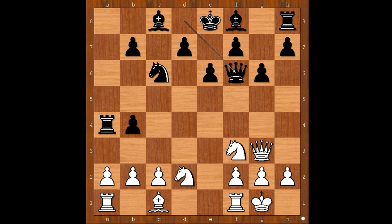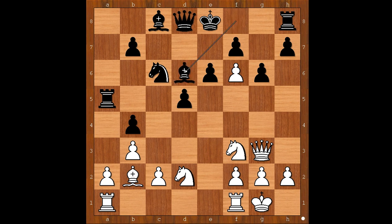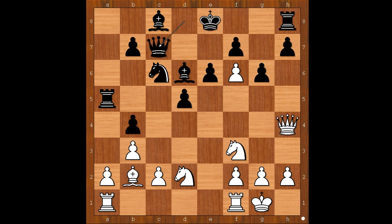B3, attacking the rook. Rook to a5. Bishop to b2, defending the pawn on f6. Bishop to d6, attacking the queen. Queen to h4. Queen to c7. The black king is quite safe where it is. If castling, then queen to h6 and black can resign. Queen to c7, c4. Black didn't castle, and white naturally wants to open the game.